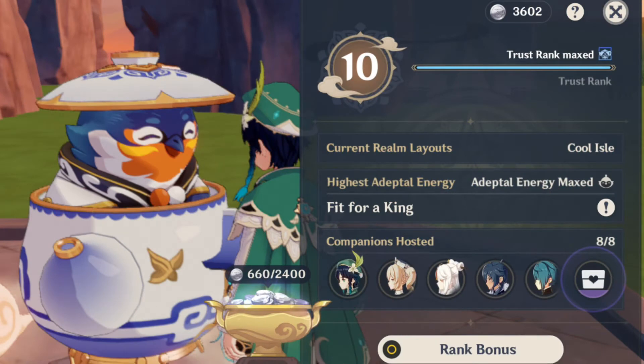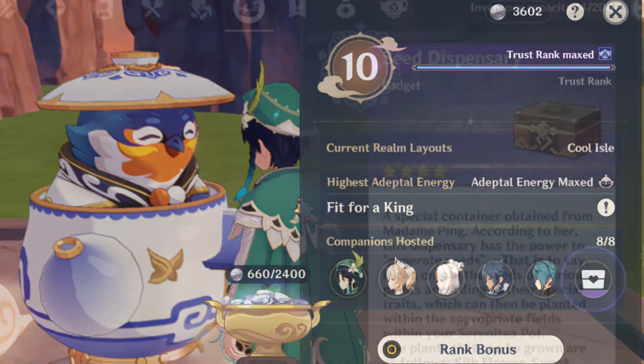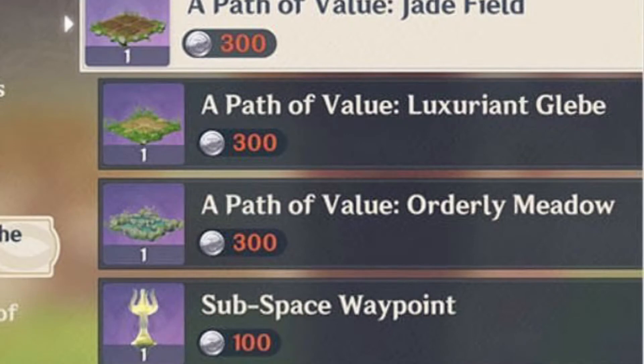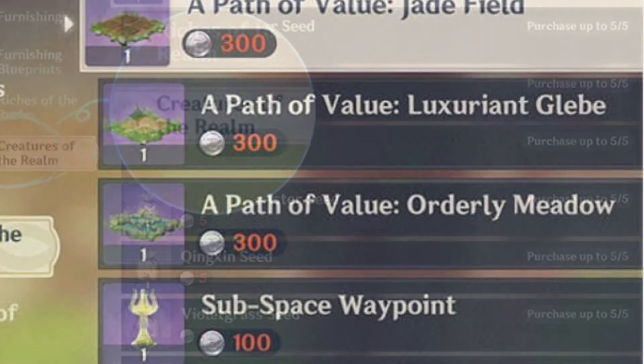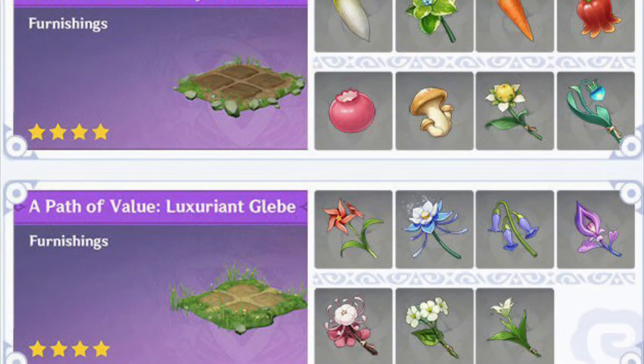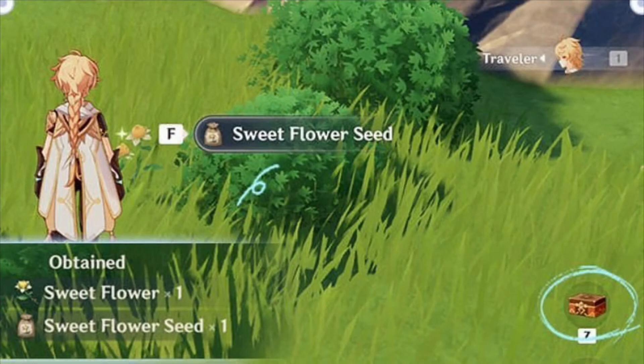The new gardening system is going to be introduced in the 2.0 update, so keep some realm currency so you can buy everything when the update drops. It's really helpful and can help you get plants for character ascension more easily. It's going to be roughly 3,000 realm currency, so make sure you have that to buy seeds and all the platforms to plant — you can plant all different kinds of stuff, including food.